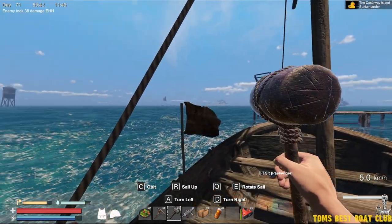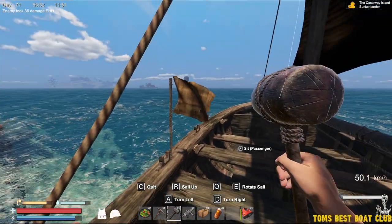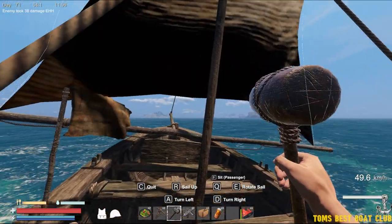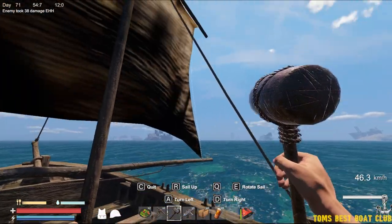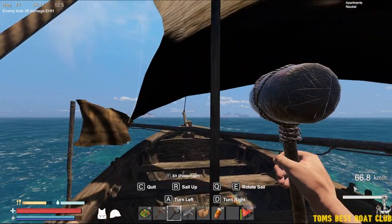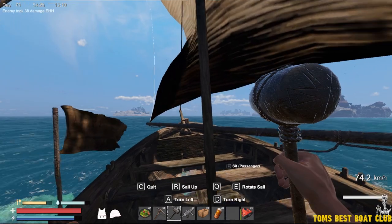So this one, as you can see, you have a flag right here. This flag is going to tell you the direction of the wind. You're going to drop your sail by pressing R. Now you see, this is with the wind. But when you build the boat, your sail is more than likely going to be like this. And as you can see, we're only going 50 kilometers an hour. But if we look at this flag and see the direction, we're going to turn our sail to match that. Now look in the bottom right — we got a little bit of extra speed. I think you can get it to like 74, 75. Got 77 for a second.